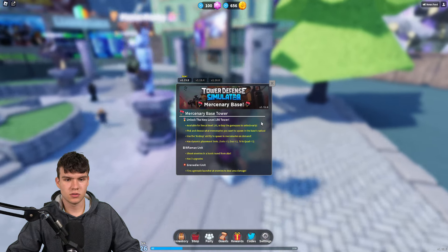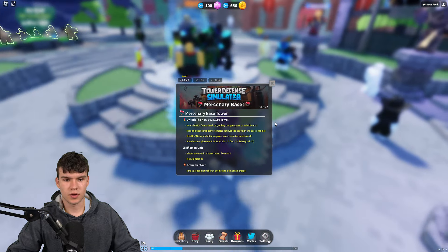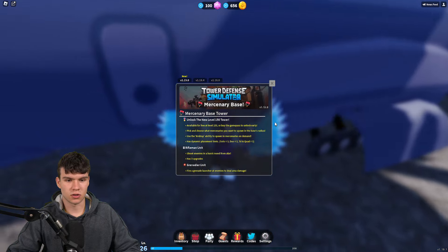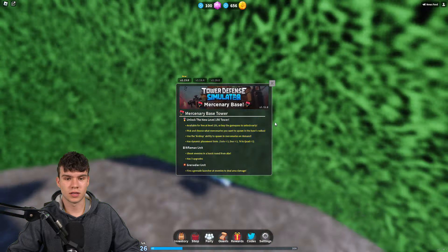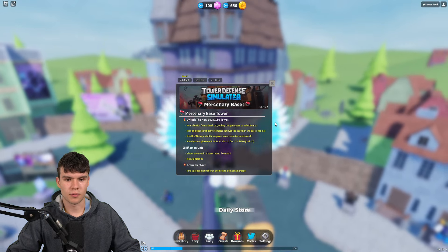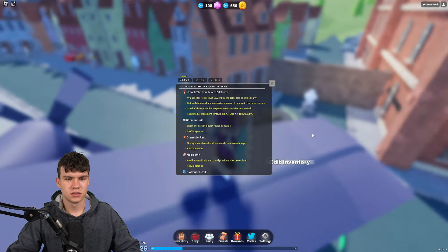There's a new level 150 tower available for free — or buy the game pass to unlock early. It's the Mercenary Base. You can pick and choose what mode of mercenaries you want to spawn. It uses an airdrop ability to spawn mercenaries on demand, with dynamic place limits: solo gives you three, duo gives you two, and triple or quad matches let you place one.